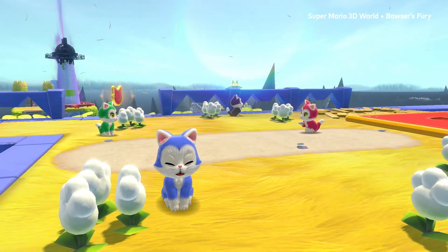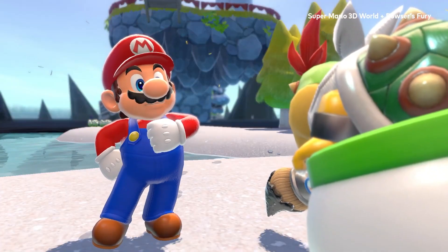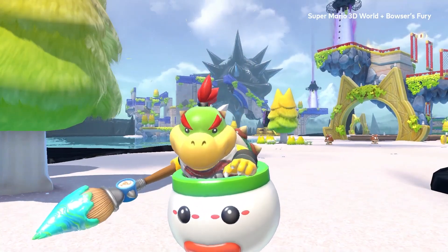Toad is smaller and faster, but it's also a lot riskier to play as him. Whereas if you're playing as Luigi, sure he's a lot slower than Toad, but it's at least a little bit safer to play as him.